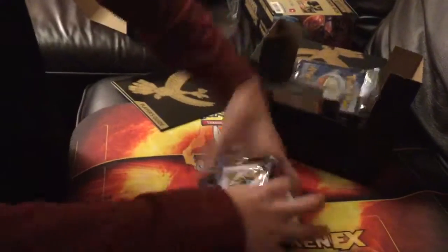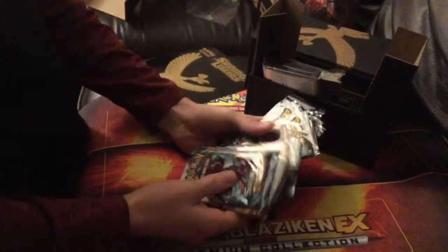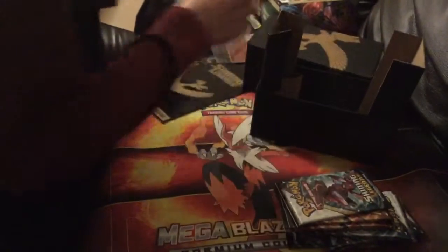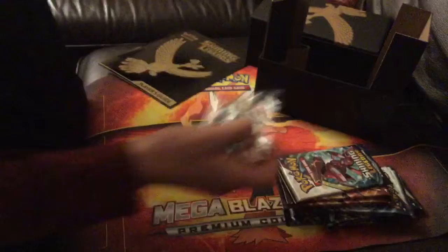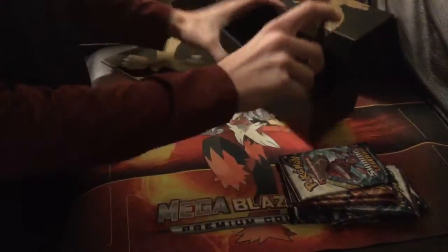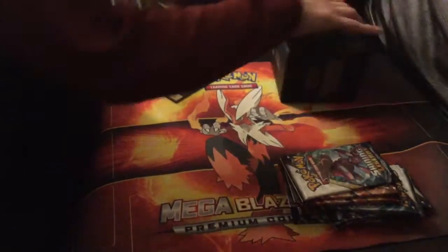Let's see how many there are: 1, 2, 3, 4, 5, 6, 7, 8, 9, 10. Perfect. I got all the accessories — the sleeves, the Shining Ho-Oh promo card. Some dividers. Just a code for you. And all this stuff. And the dice.